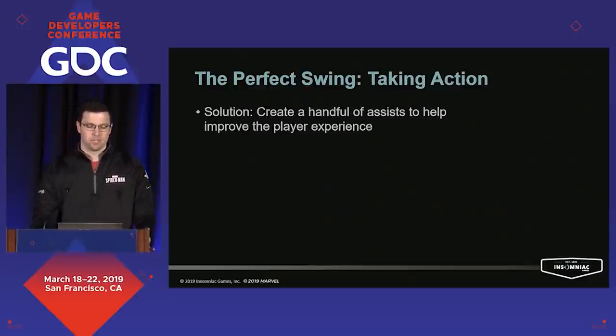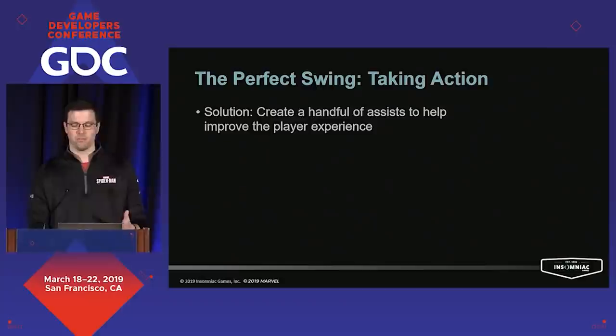So how do we approach solving this problem? We injected a number of assists into swinging to help smooth out the experience, giving them a few less things to worry about and moving the system's behavior closer to player expectations wherever possible. Our goal was to keep these as invisible to the player as we could, and we found that if you deviated too far from real physics, players would notice and often react pretty negatively to it.